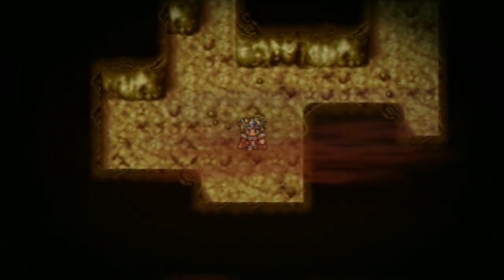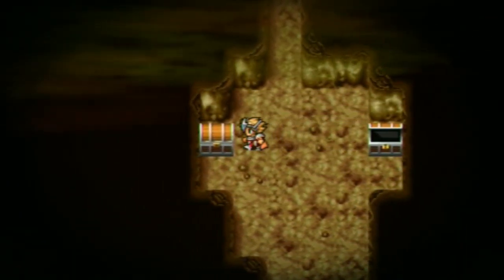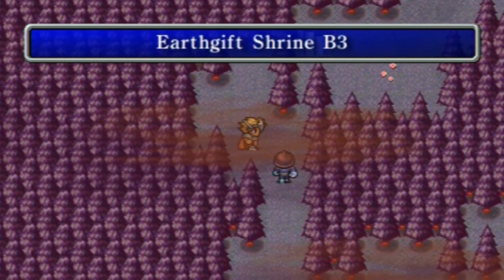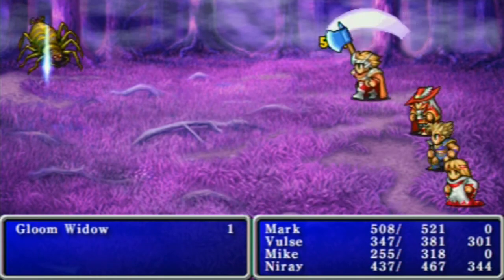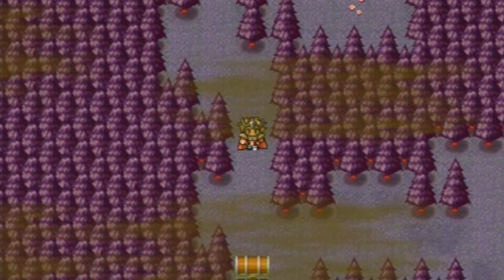Welcome to cave floor - Earth Gift Shrine, tube blue curtain and vampire fang. Floor three. These are zombie villagers that look like gloom widows. These are fixed encounters - you talk to the villager and it starts an encounter.